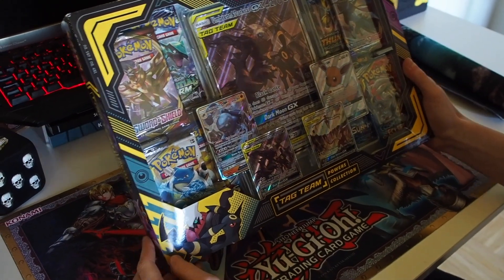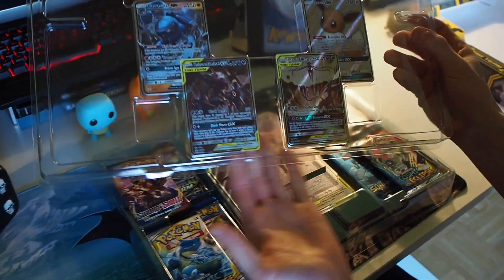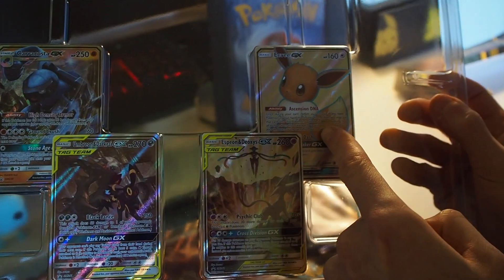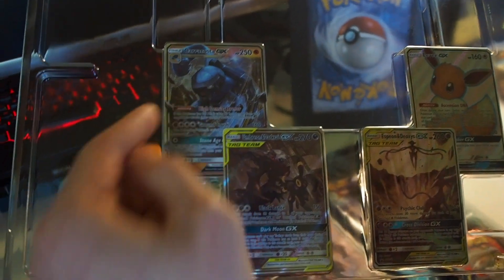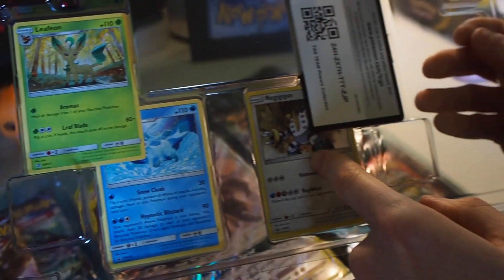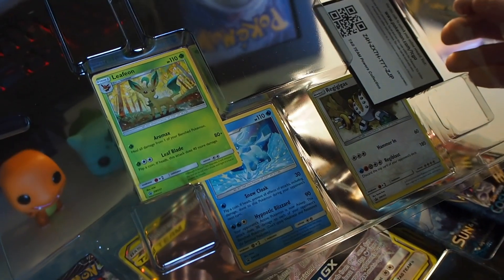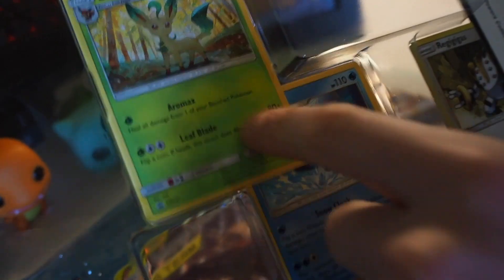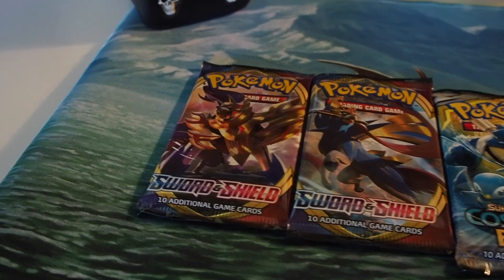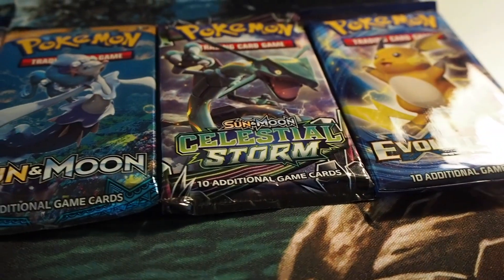Let us dig into this. We have the promos. I have no clue why this guy is in here. We have Leafeon, Glaceon, and Regigigas, I guess. Why were these hidden? They're not hollow, but this guy is hollow. Weird. Booster rundown! We have Sword and Shield, Cosmic Eclipse, Lost Thunder, Base Set, Celestial Storm, and Evolutions. Now where the hell is my Steam Siege?